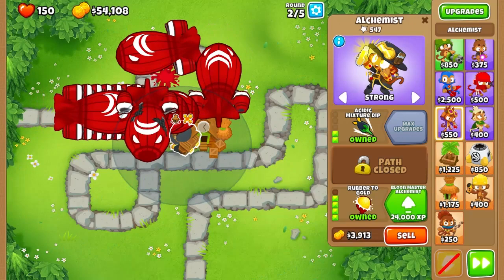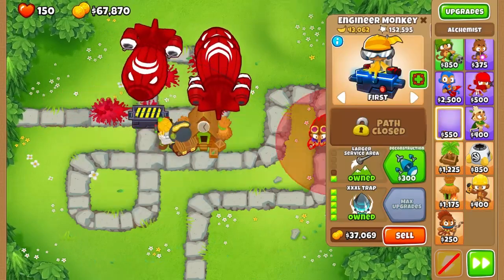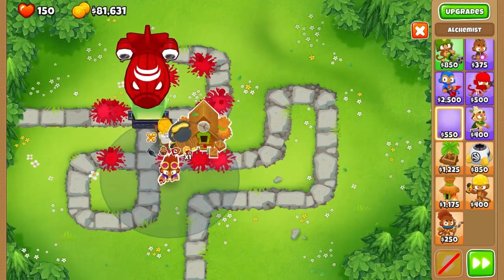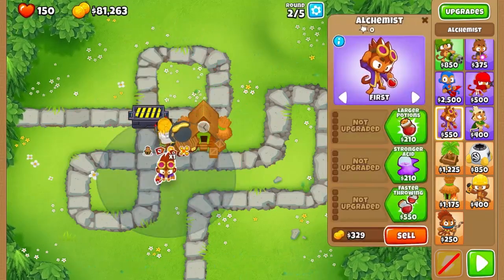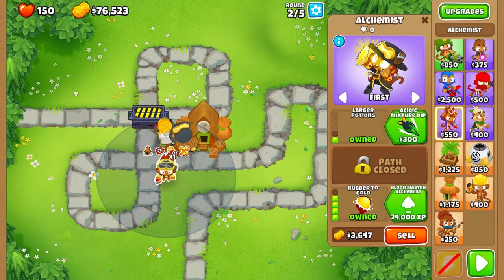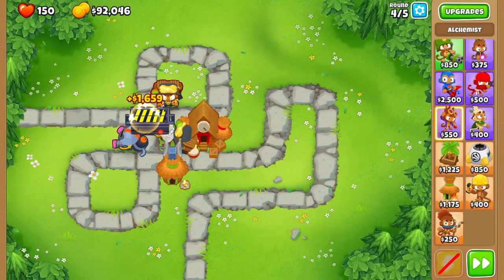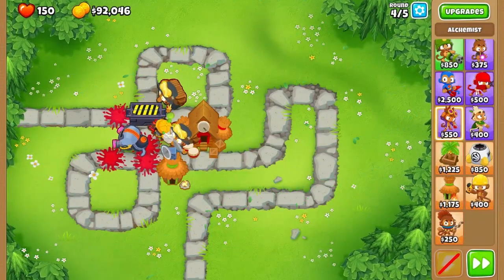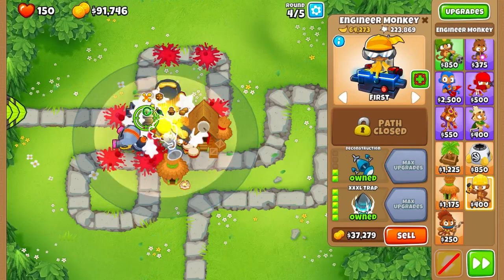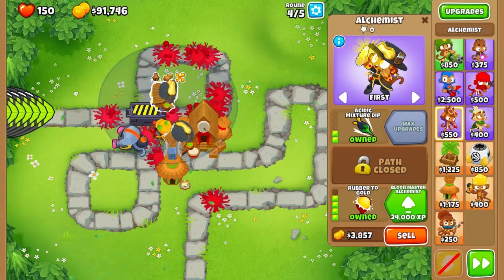Let's begin the video. We'll start off on round two where I've already placed the alpha and the Engineer Monkey with the big trap that is going to make the money. For those of you who don't know, the Mob Madness challenge is a five-round quest. On the fifth round you only have to take on 50 — I'm just gonna avoid that — and there are 40 mobs on the fourth round as well. Here they come guys.